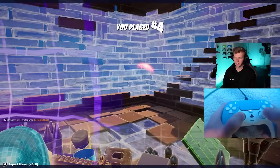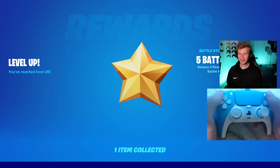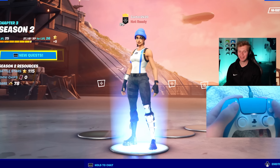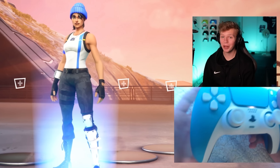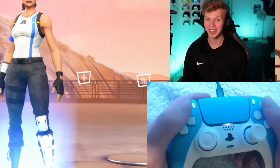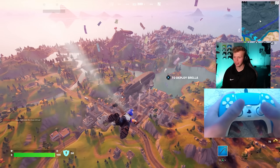No way — where is he? This is so hard. I get in a box with someone and I literally can't see him, it's so dark. I feel like my aim was struggling a lot, so let's see how zero build mode compares to building. We're dropping Tilted even though it's basically half destroyed with today's update.